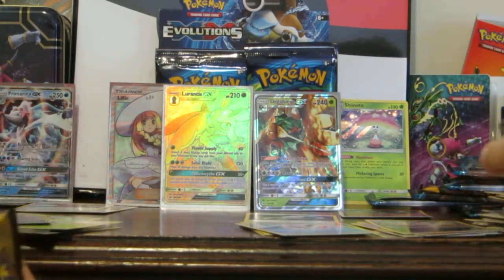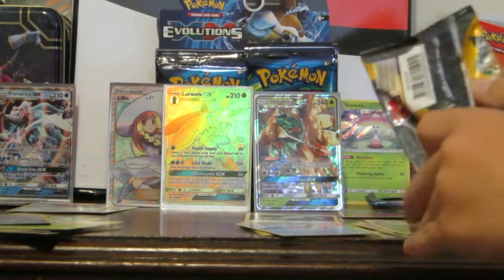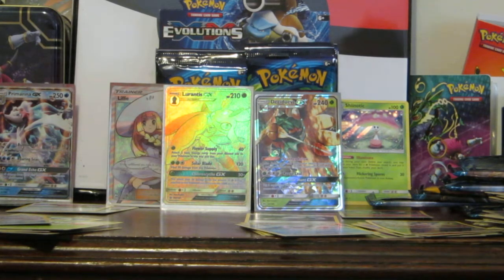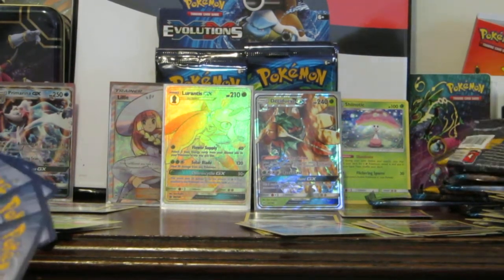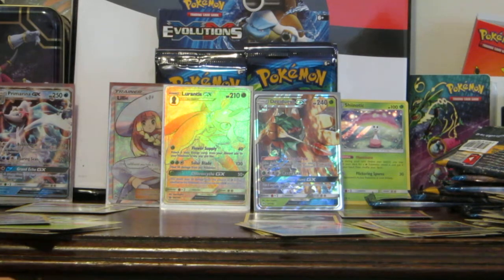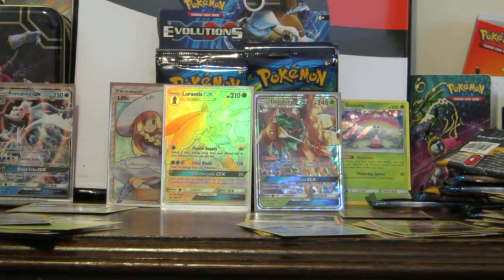We have a Decidueye on here. I think we should get two more GXs. That's what we're meant to get. Hopefully I don't get another Decidueye or another holo, because I've got two dollars. Sandiger.